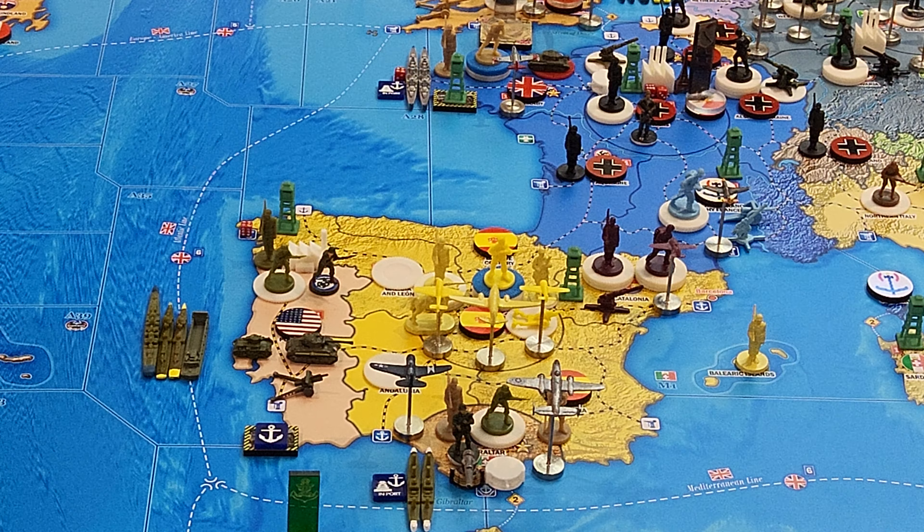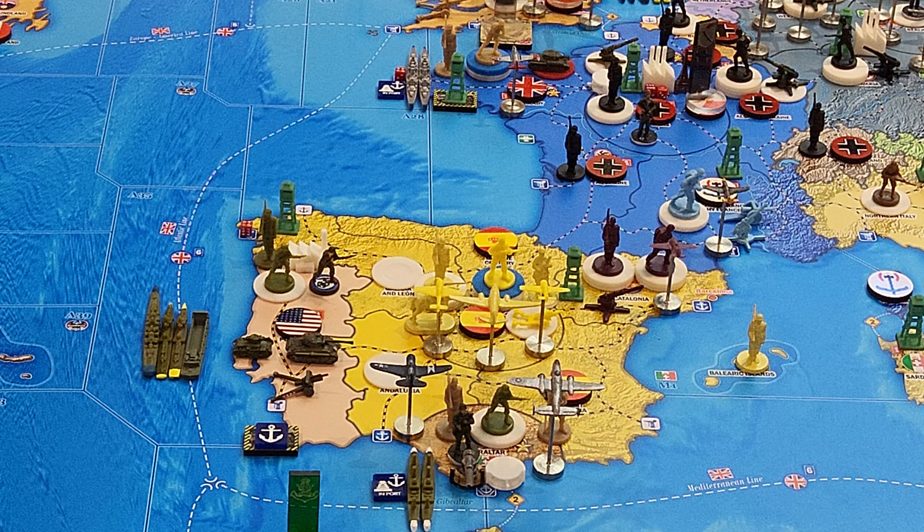Collect income: 63 plus 3 for Sweden, plus 3 for Romania, plus 2 for Transcaucasia — that's 71. Germany is up to 71 IPP for next turn.